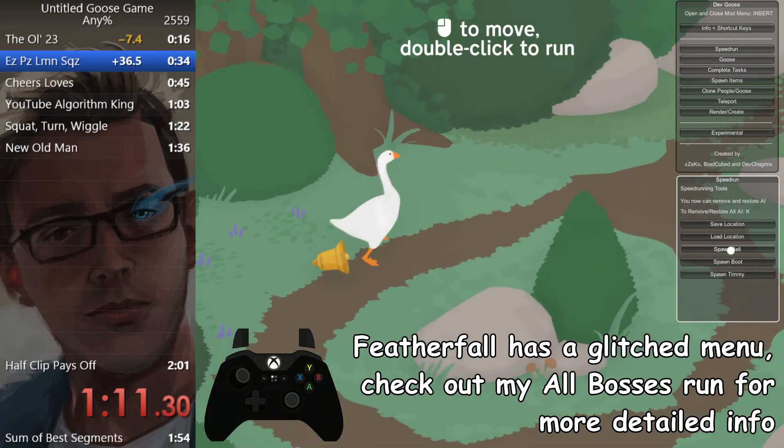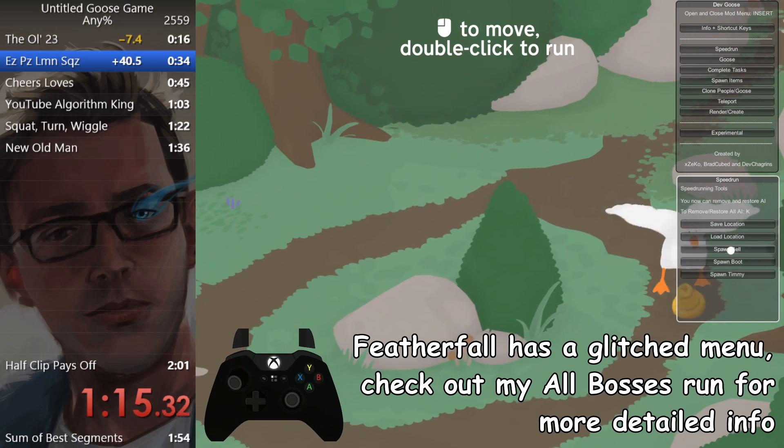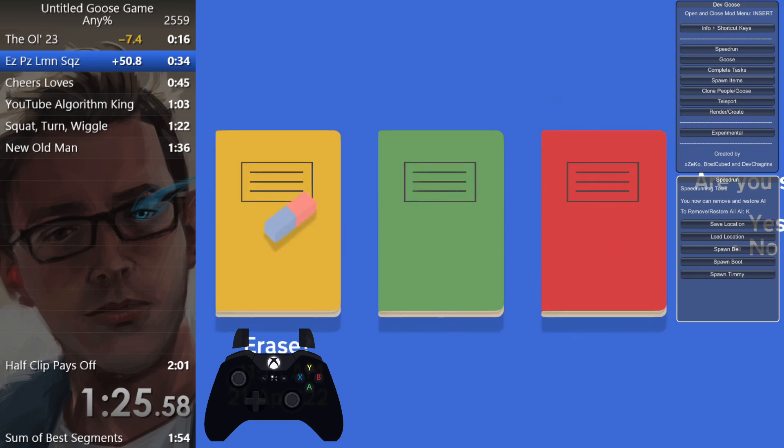Okay. So the funny thing is, I actually do this in Featherfall. So I've got a plan now. I just have to execute on it, which I can do. My plan is going to be to run over, crouch, stick my face up against the barrier, spawn the bell, and then grab and run it in. So hopefully I can do all of that.